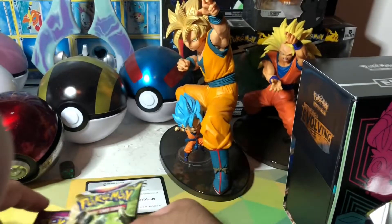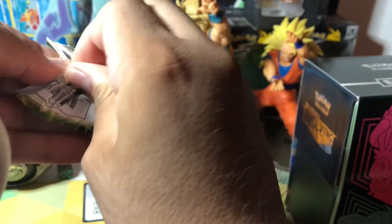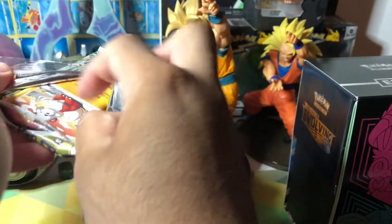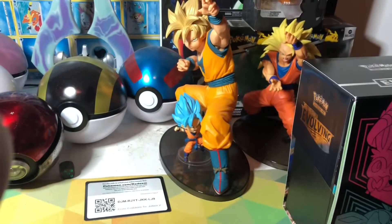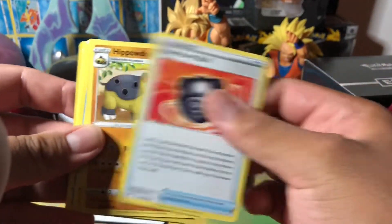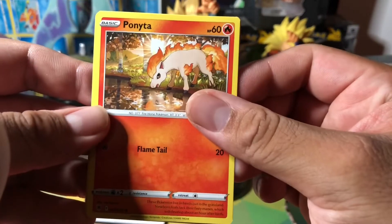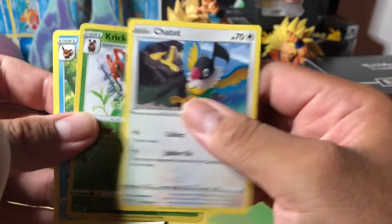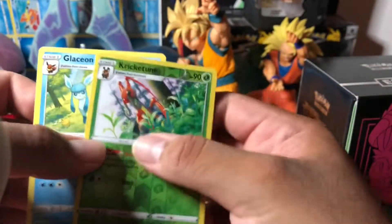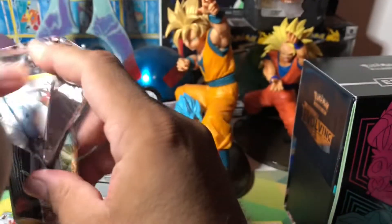We got four packs today: two Evolving Skies, one Fusion Strike, and one Astral Radiance — see if we can get anything good from any of these. I need my assistant over here to open up these packs. White code card — that's not a good sign, guys, but let's get it. Beautiful point — one of my favorite artworks. Reverse is the Glaceon, cool! I'm gonna add the Glaceon onto the binder for the non-holos.